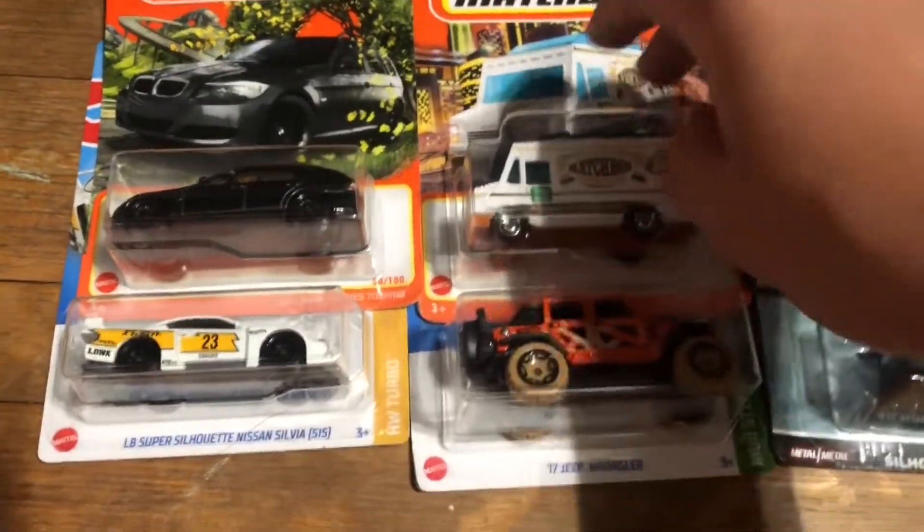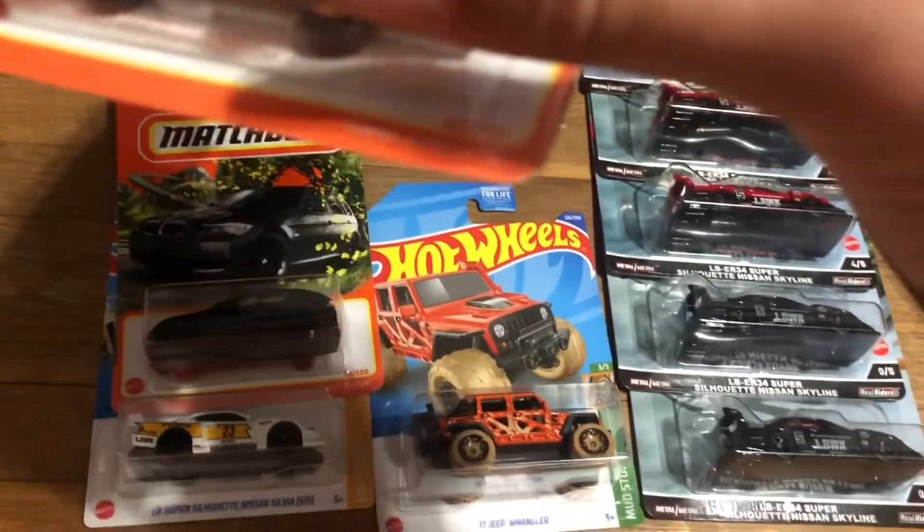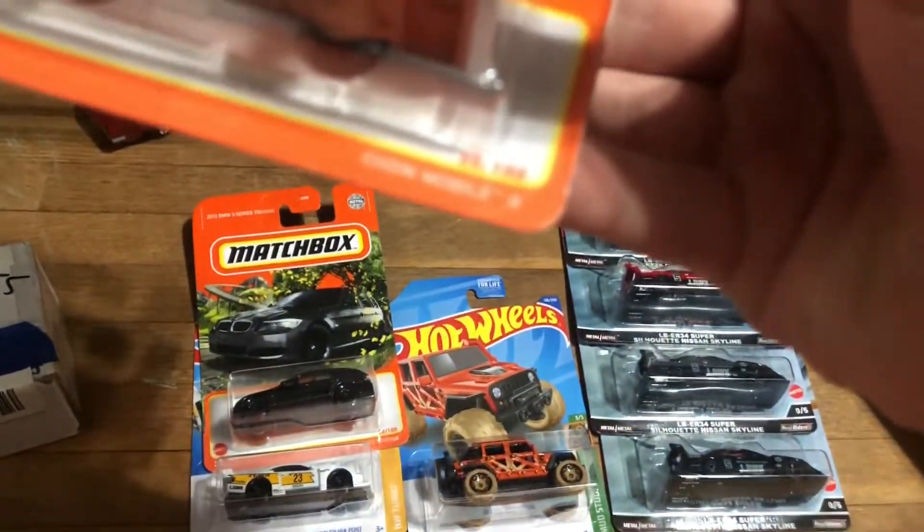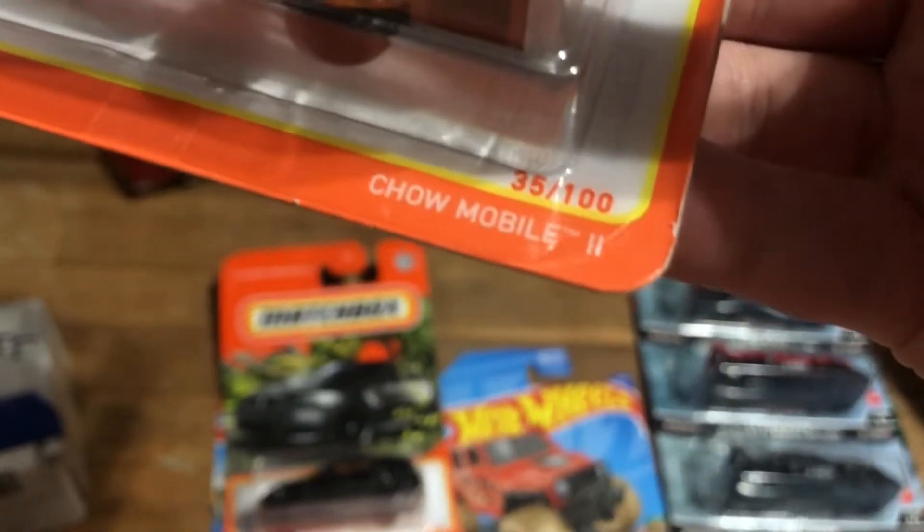Okay guys, so we are now back and we are going to go over what we found. We also have a mail call from the Jakeinator, so we're gonna go over those, see some customs. But let's first go over our finds. So let's go over what we got — first up, we got this really cool Matchbox called the Chowmobile 2, and it's really cool. It says 'grill to perfection.'